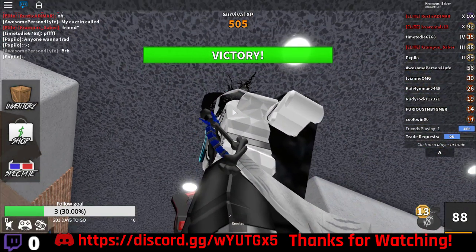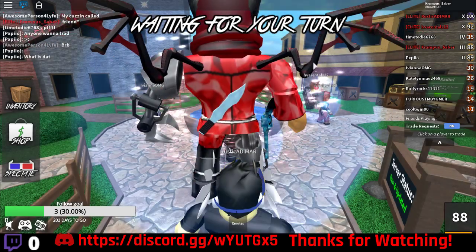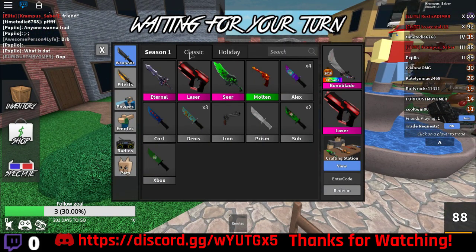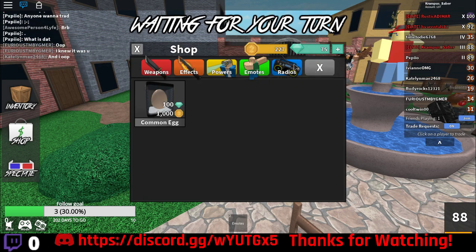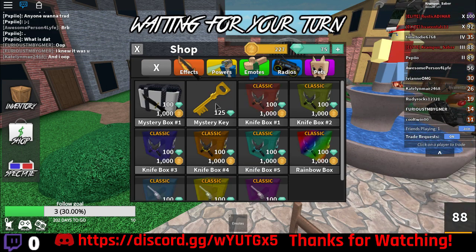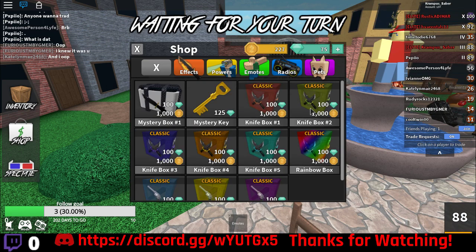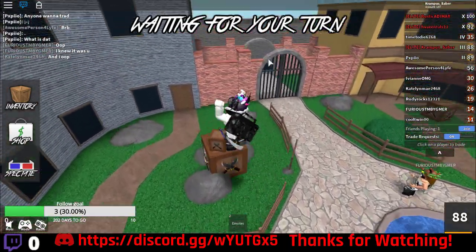So yeah, this is what it looks like — it's a pretty dope knife. It's actually the first chroma to ever come into the game, and now there's chroma everything. Any weapon you think of, there's a chroma version — except for eternal or anything in the boxes. There's a chroma pet called a Fire Pig, chroma versions of all the box weapons, and even a Chroma Gemstone.